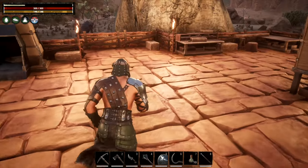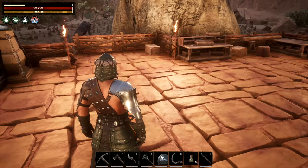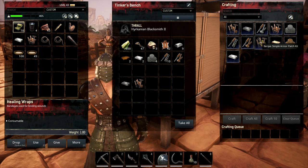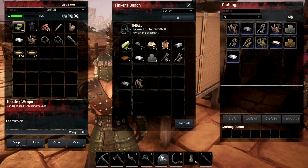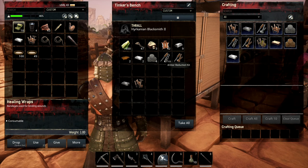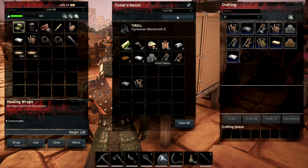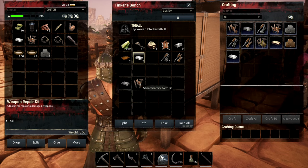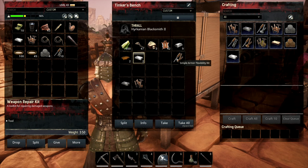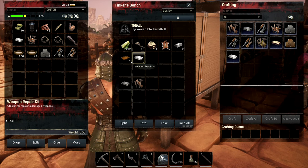Let's talk armor upgrades. Here at the tinker's bench, now that I have this blacksmith in there I can make stuff quickly. I went ahead and unlocked quite a bit of knowledge, so I can make these armor flexibility kits, armor reduction kits, stuff like that, and then armor plating to upgrade. I think that's for steel - not 100% sure how this stuff works.